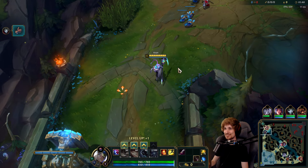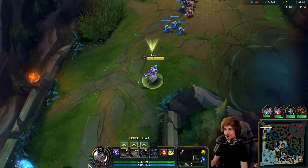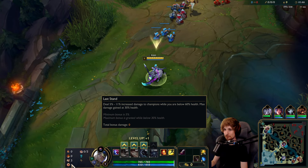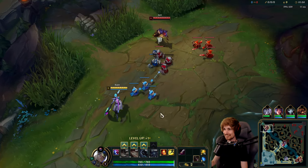Alright guys, welcome back to another video. Today we're playing Kayn top lane versus Sett. For the runes, we got Conqueror, Triumph, Alacrity, Last Stand, Biscuit's Delivery, and Cosmic Insight.